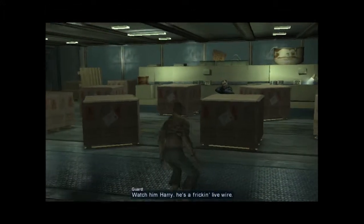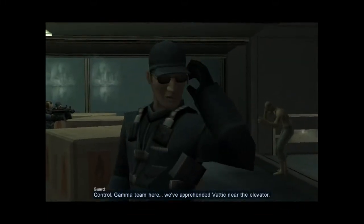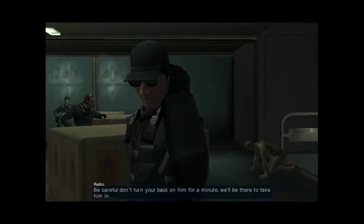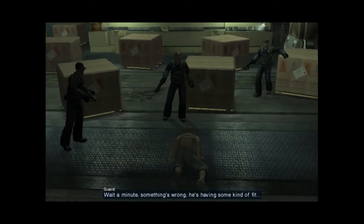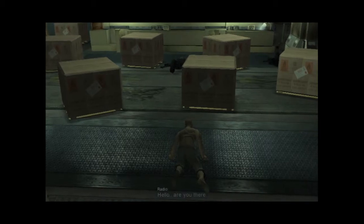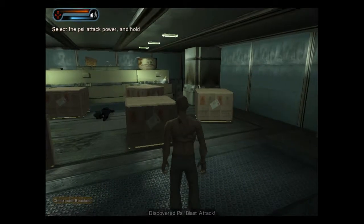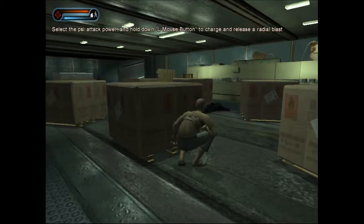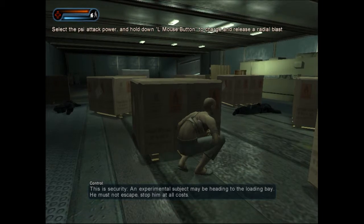Hold it right there, you freak. Watch him, Harry — he's a live wire. Control, Gamma team here — we've apprehended Vedic near the elevator. Be careful, don't turn your back on him. We'll be there to take him in. Wait a minute, something's wrong — he's having some kind of fit. Hello, are you there? Gamma team, do you copy? An experimental subject may be heading to the loading bay — he must not escape. Stop him at all costs.